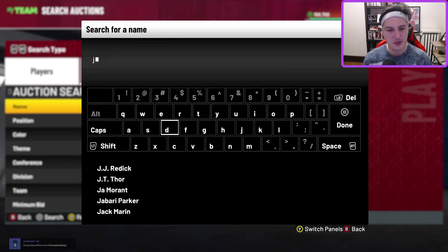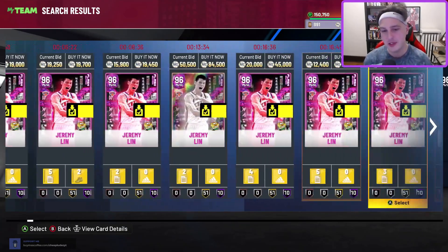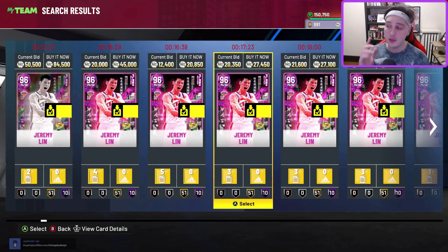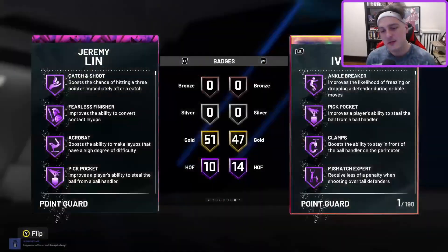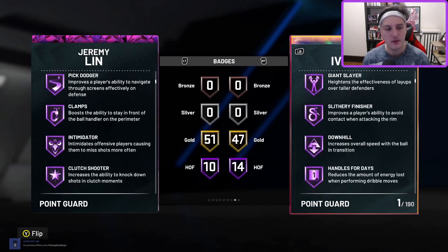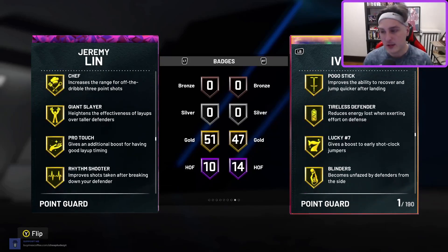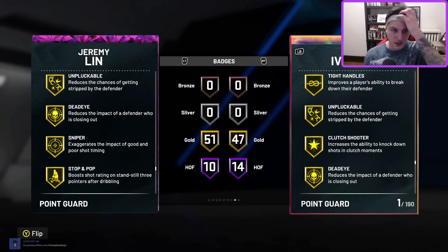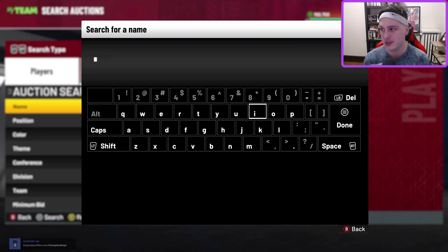Now let's get onto the actual list. Number 10 — Jeremy Lin, dog. Jeremy Lin is just the auctionable pink diamond Gary Payton but slightly better offensively. You can get Jeremy Lin for like 15k MT or less. His jump shot — some people don't like it, I personally really enjoy it. He doesn't come standard with limitless spot-up but he does have gold chef. He moves really well, he dunks. He does do a lot of flashy dunks which tend to get blocked, but Jeremy Lin is a really, really good card. If you're looking for help at the point guard position and don't want to spend a bunch of MT, you could do a lot worse. The jump shot's not as bad as people say.